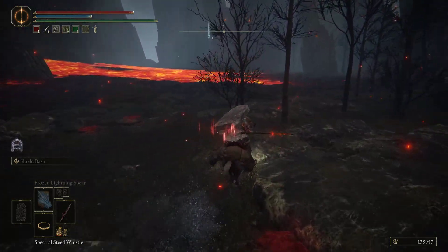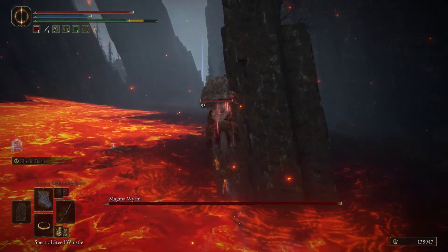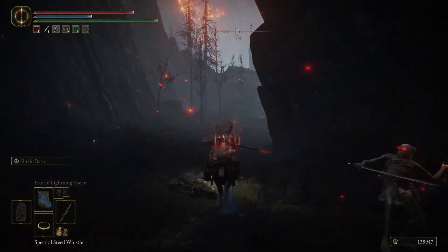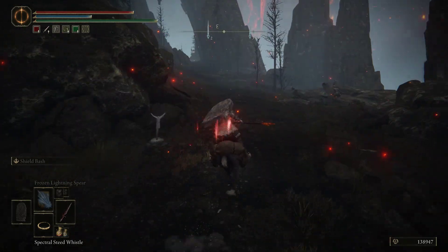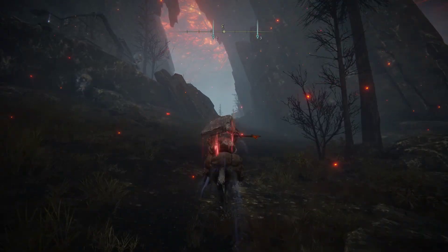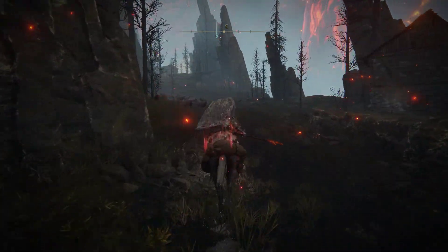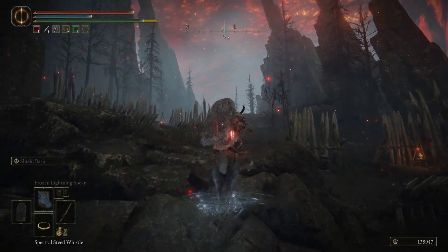There will be a magma boss right here. You don't have to worry about anything. You're going through the left side — the right side is a dead end. Come over here through the graveyard and go around it. There will be a bear that jumps down from up there. If you're at full sprint, it will not hit you. You just keep on going and eventually you'll get up to a village — the Hermit Village.